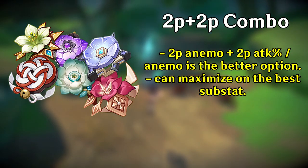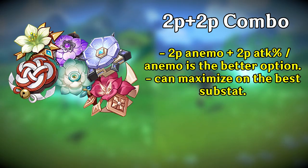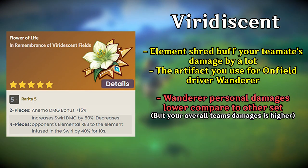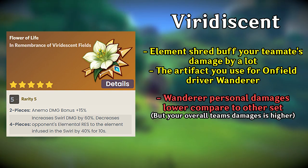Because of his nature of being an Anemo Catalyst, there are other ways to play Wanderer, such as on-field elemental driver in Taser teams, National teams, or Dendro-related reaction teams. In this scenario, four-piece Viridescent Venerer is what you want. Wanderer's personal damage will be lower than usual, but the resistance shred from the four-piece will increase the rest of his team's damage, making the overall team damage higher.